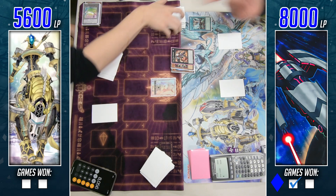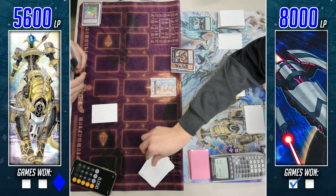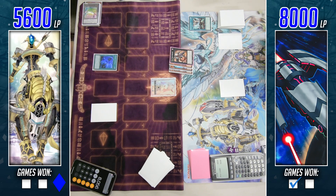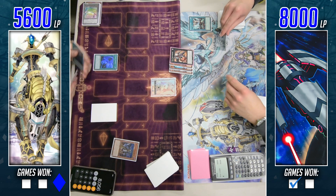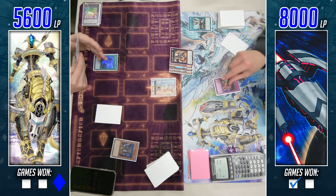He ends up going into Time Thief Redoer, opting not to go for Abyss Dweller — feels that might be a bit too greedy with such a weak field; if Dweller gets broken he'd be left out of luck. Going for Redoer, he takes a monster off the top — probably not ideal, though getting a trap against Orcas is very unlikely since they only play one or two at most. Twin Twister is clutch here, discarding that Orcas Nightmare.